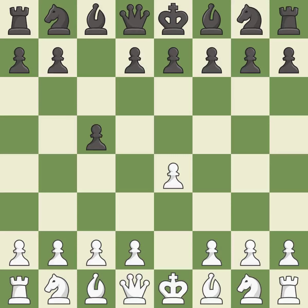The Sicilian Defense controls the d4-square with the c-pawn. Nf3 develops the knight toward the center to prepare for a d4-pawn push, where the knight will recapture if black captures on d4.